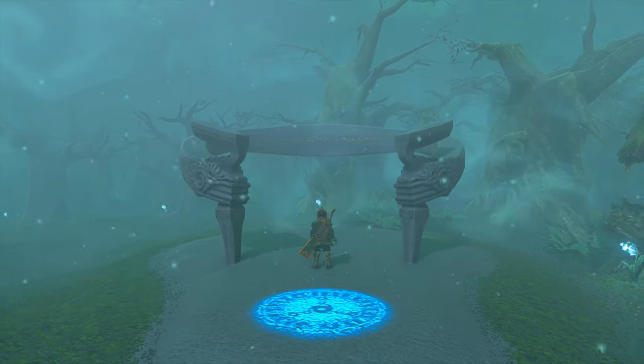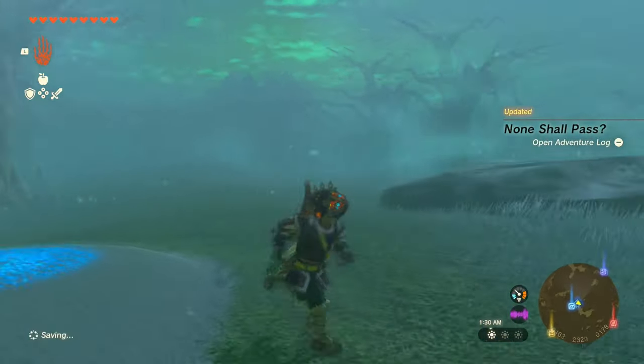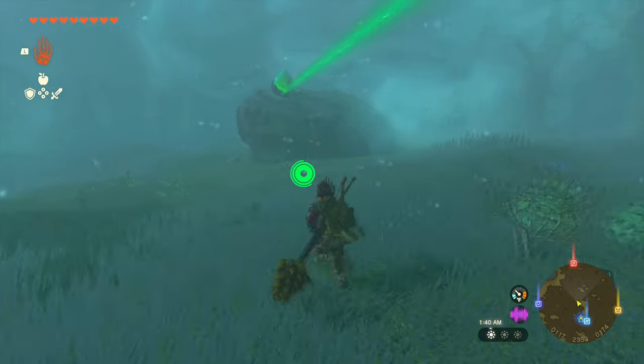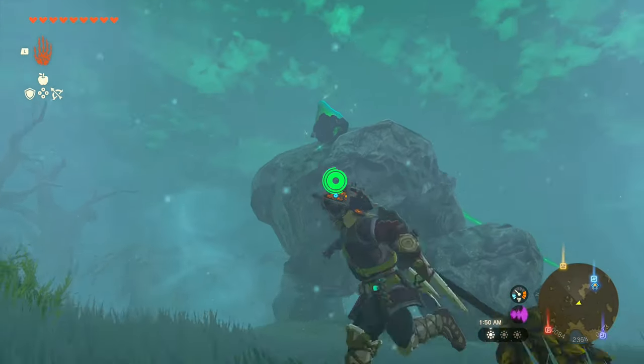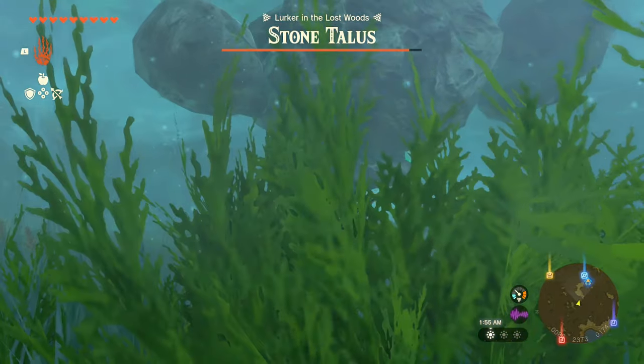After you activate the shrine, it's going to tell you to connect and bring back the crystal to the shrine. It's going to be a stone Taurus that you're going to have to fight. Your objective is to get the green crystal — so as soon as you knock him down, get ready.